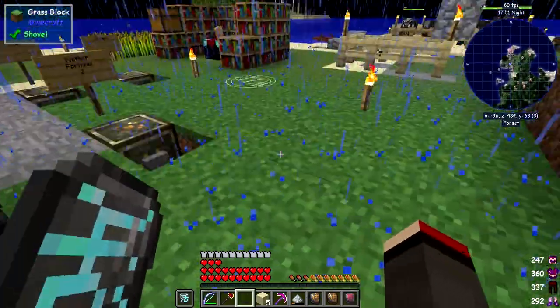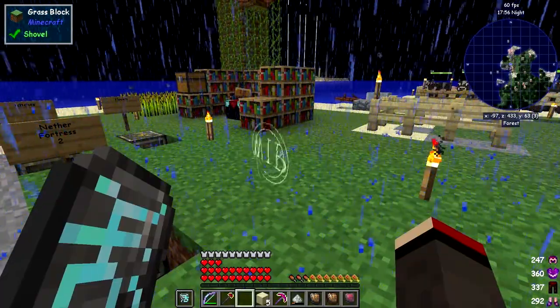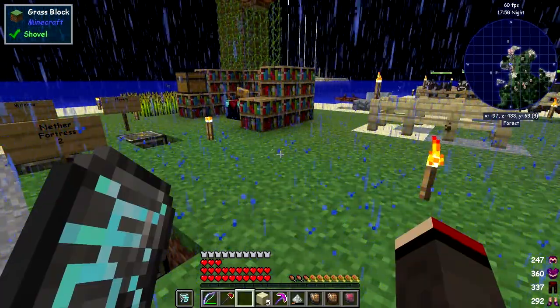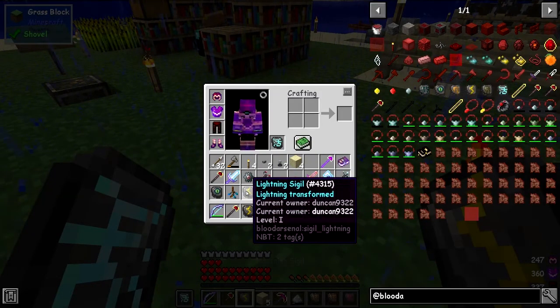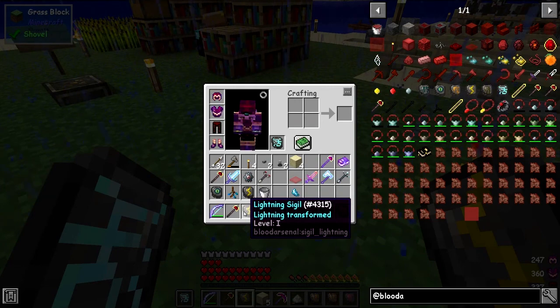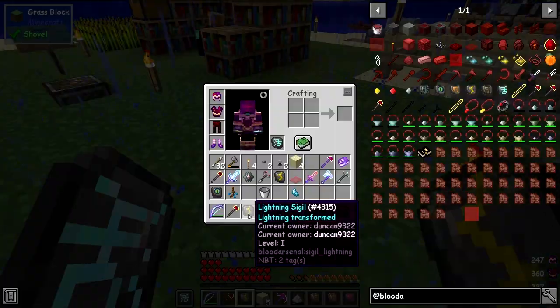Now let's try the demonic slate. There we go! As you can see, the array will spin around a few times and then give us a lightning signal. I've already got one here — this is level one. I don't need to own it. I can just use this one.